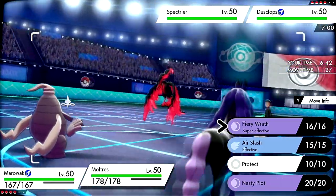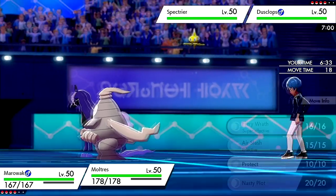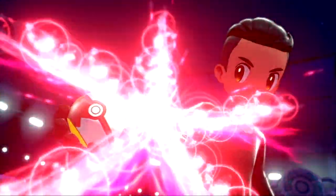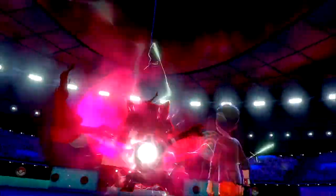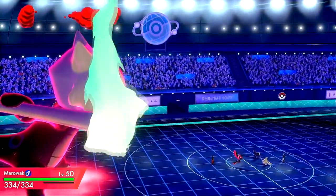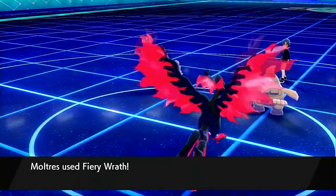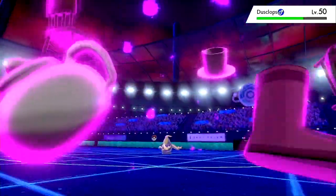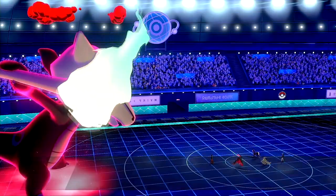I only need one Fiery Wrath flinch. I'm hoping Marowak can take this hit — he has to. We'll go for it. That was probably a really dumb play — I could have just Protected Marowak and taken out Spectrier under Trick Room, where Marowak could beat it like it's supposed to. But denying the Trick Room altogether would be better. Hopefully it's Focus Sash and not Life Orb or Choice Specs — any non-damage-boosting item is fine. Yeah, we're good. Get my Fiery Wrath off, get some damage on both of these. The Max Phantasm on Dusclops should do it. No Trick Room for them — on top of that I can Max Guard Marowak and go for another attack into their Spectrier with Moltres.